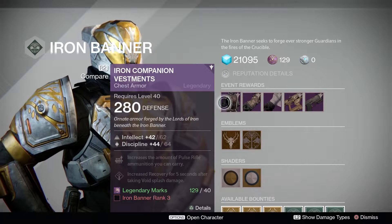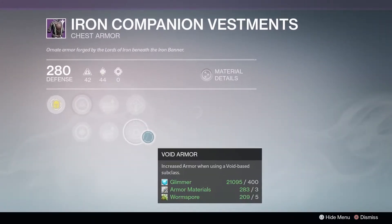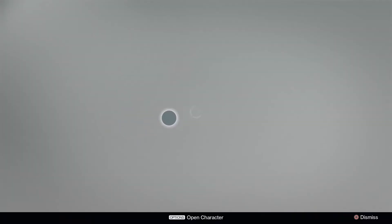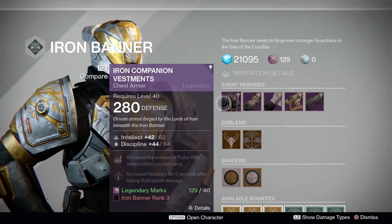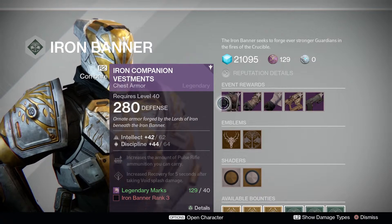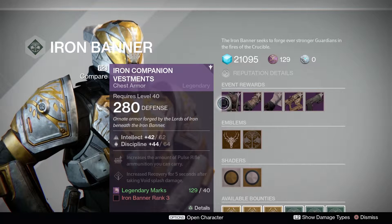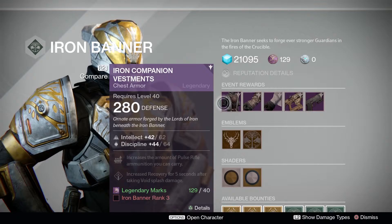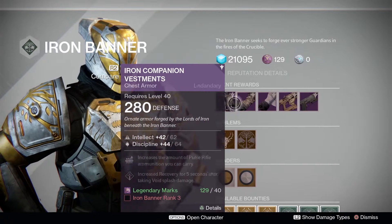On my Warlock character, he's selling a chest piece that comes with 62 Intellect and 64 Discipline, increases the armor of pulse rifles, increases ammunition you can carry, and increases recovery for five seconds after taking damage. You have to reach Rank 3 and it costs 40 Legendary Marks.